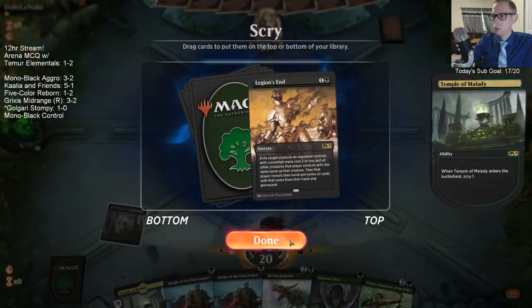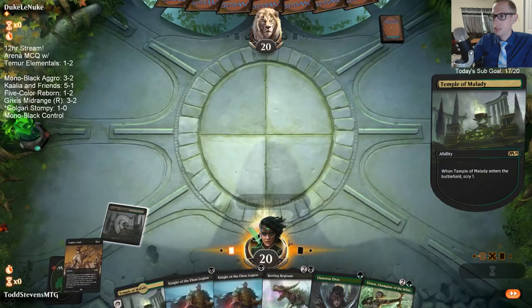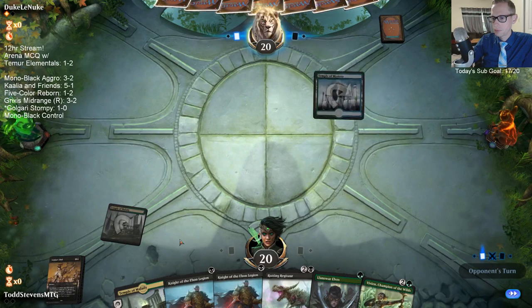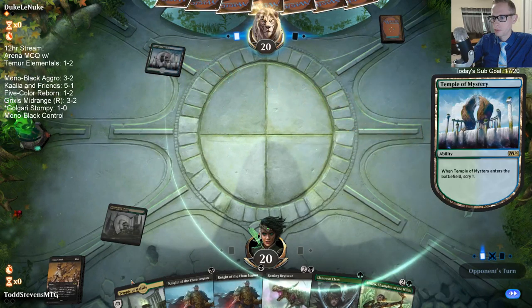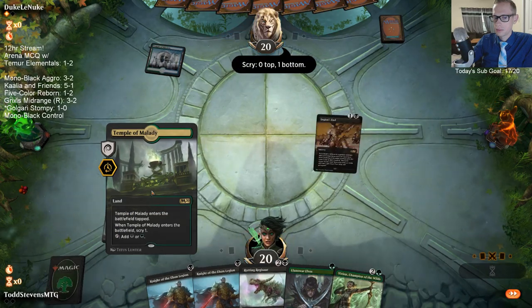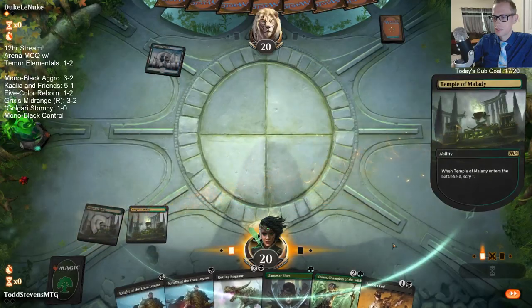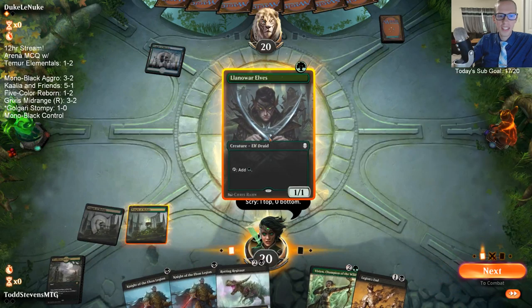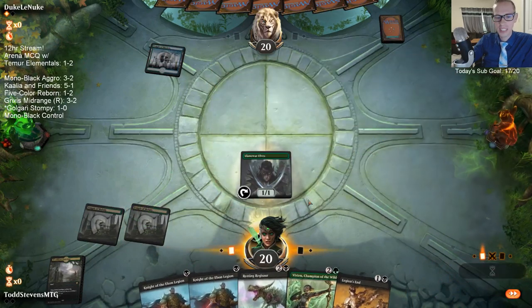I need another land. We can find another land with the other Temple. That works. For sub hype, call 6-1. Nice.